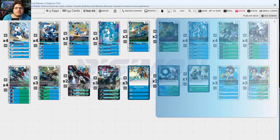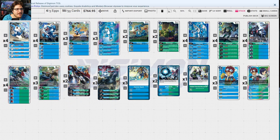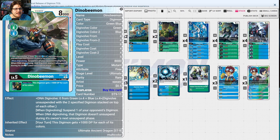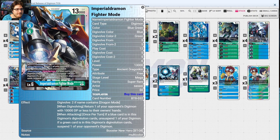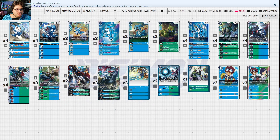Lighdramon suspends one of your opponent's level four or lower digimon. Paildramon unsuspends himself — your multi-attack enabler — and can bottom one of your opponent's 6000 DP or less. DinoBeemon suspends one of your opponent's digimon when DNA digivolving and doesn't unsuspend during your opponent's next phase, applying pressure. Fighter Mode is here for multi-attacking and bouncing 10000 DP or less to hand. Unsuspending himself is huge. ImperialDramon lets you play a level four or lower blue or green digimon from digi-evolution cards without paying memory cost — jogressing again might win the game.